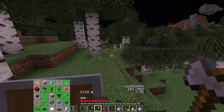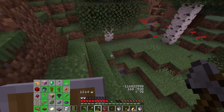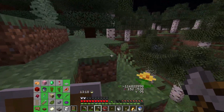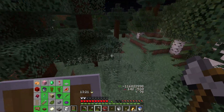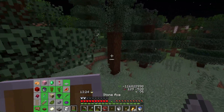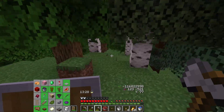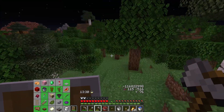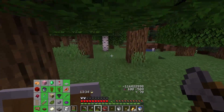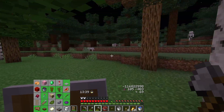That was good movement — more lucky than intentional, but good nonetheless. Way too many skeletons. Lots of berries we don't need. Didn't get the melon, still need sugar. There's no coast here. I'm looking for cows, but there are some bones on the ground we don't need.